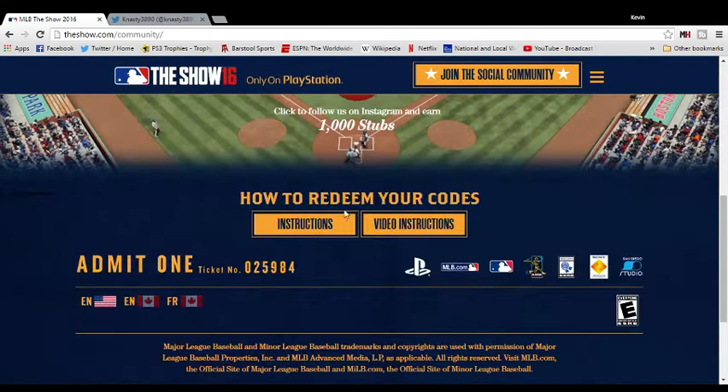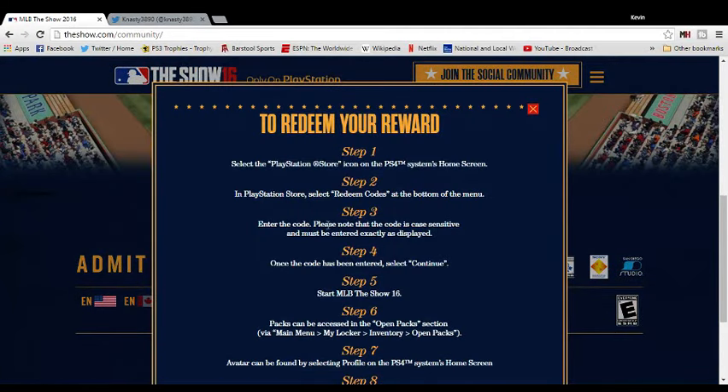There's a link with instructions but I'll explain it. Go to the PlayStation Store on your PS4 — don't go into the game yet. On the left-hand menu bar, go to Redeem Codes, which is near the bottom. Enter each code in separately: do one, hit enter, it says your code's been redeemed for the pack; do another, redeemed for the sponsorship pack; do another, you've got the thousand stubs.